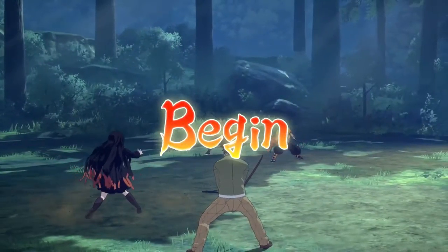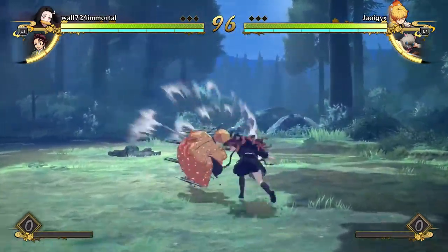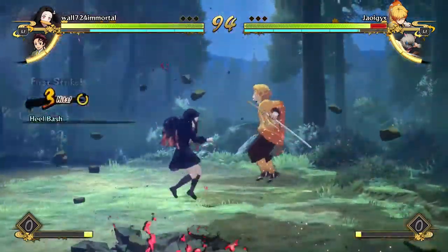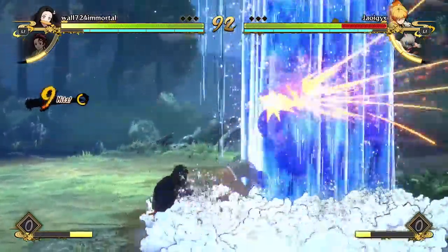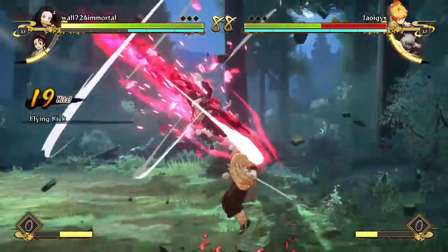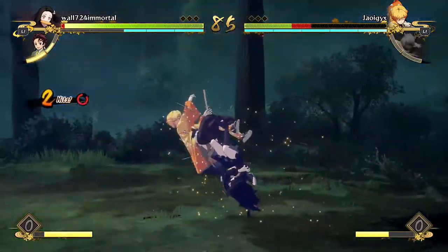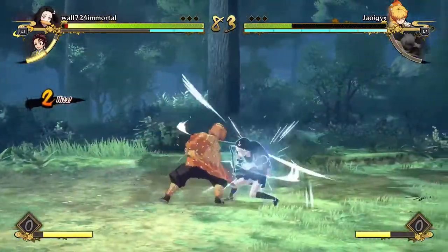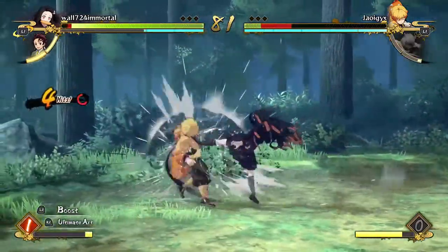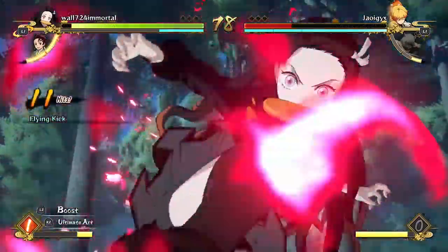We're back for episode five of the Demon Slayer Nuzlocke Challenge, and today we're going up against a Nezuko, Academy Nezuko, and Academy Tanjiro. So let's just see how this goes. The first thing you're probably noticing is that I'm already all the way down to Zenitsu — what happened to the rest of the characters? Let's just say go watch the last video. It was pretty tragic, but it looks like this video might be kind of tragic too.